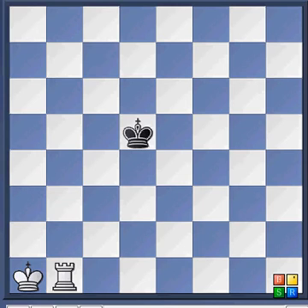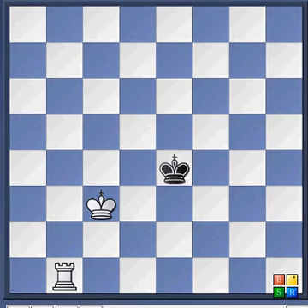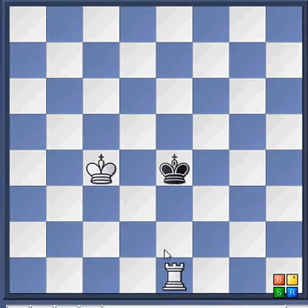We continue our series of instructive end games: how to mate with the king and rook against the king. So first you bring the king to the center, and if the two kings oppose like they do now, then you give a check — rook e1 check, king f5, king d4.